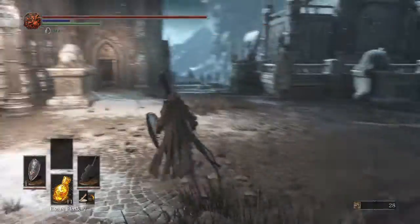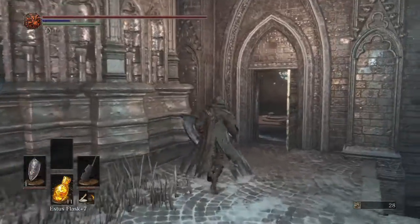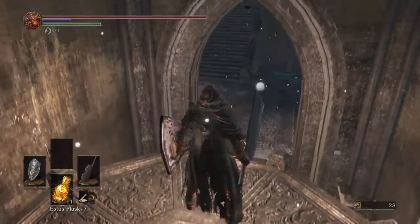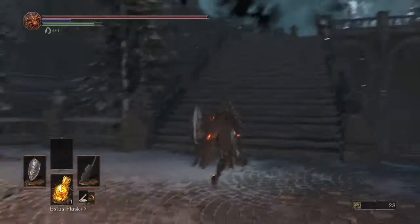Hopefully in this video we'll be fighting the Pontiff and progressing Greyrat's quest, if I've done it correctly. First things first, we're going to use the shortcut we got last episode to run like hell.